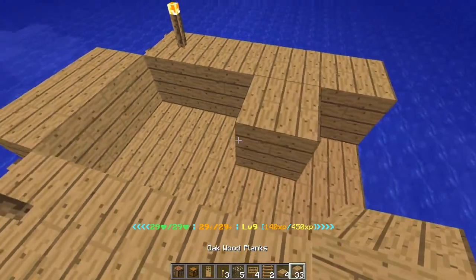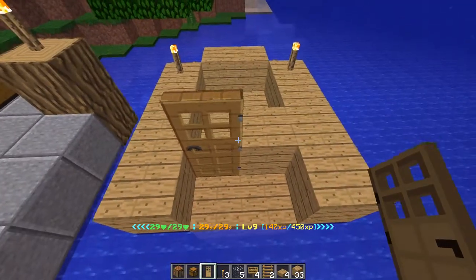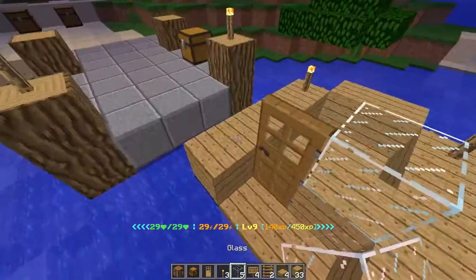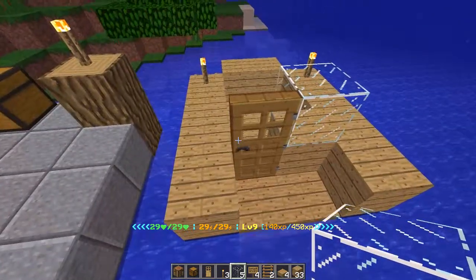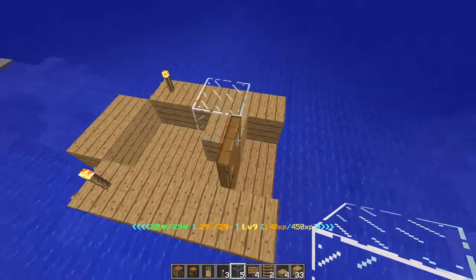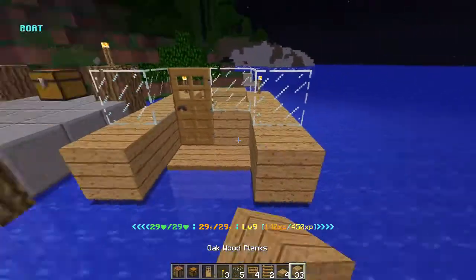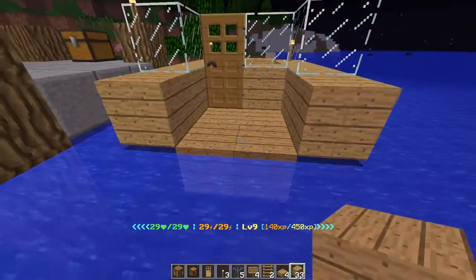Now that we have that down, let's start constructing the cabin. Remember, you're going to want to place a door down and lock this door. This way nobody can get inside your vessel to steal it. Because remember, you can steal vessels on our server and we're not going to be punishing the players that do it.